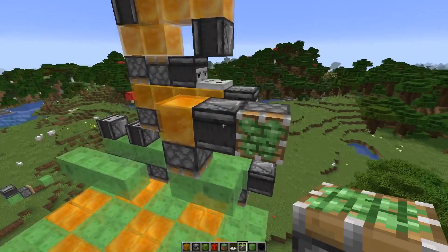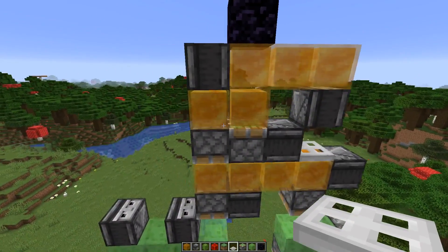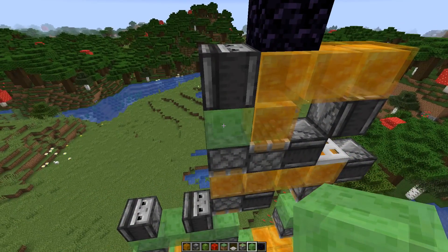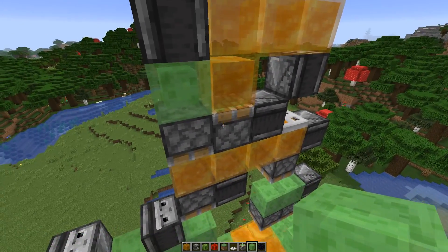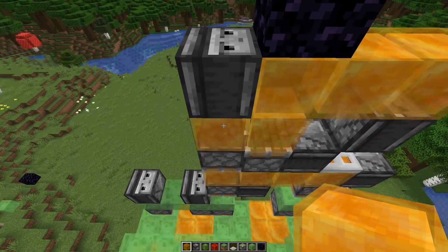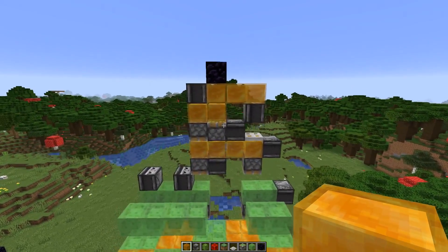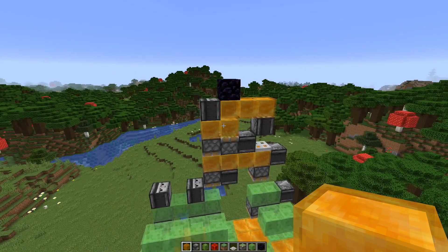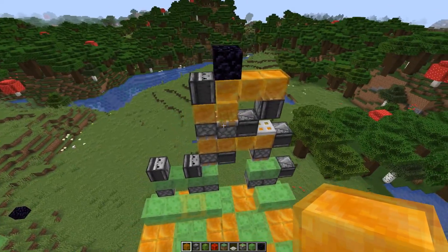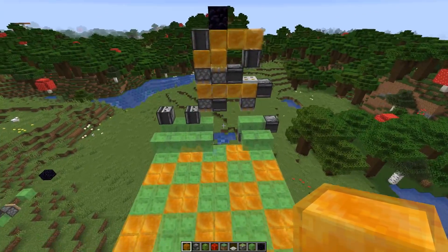Here I can power this piston without powering the trapdoor, because you can't power the honey block but the piston is still powered by quasi-connectivity (QC). The trapdoor isn't powered — exactly what I want. Similarly, if I used slime blocks I would power the slime block and power both sticky pistons, which I don't want. I only want to power this single sticky piston, so I just use honey and power the piston by QC. Pretty much what I always said: honey blocks don't really let us do new stuff, but they make a lot of stuff easier and let us build more compact flying machines.